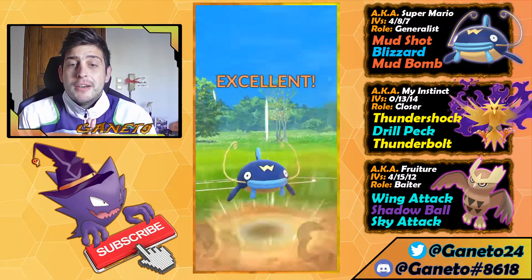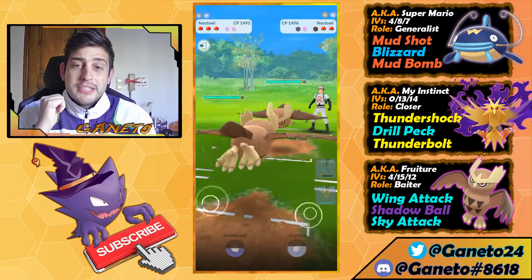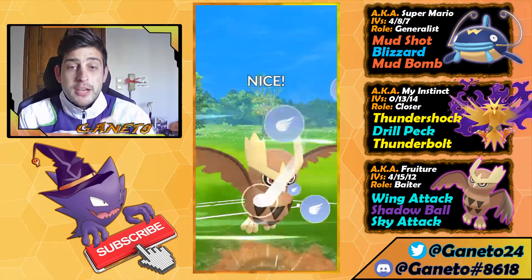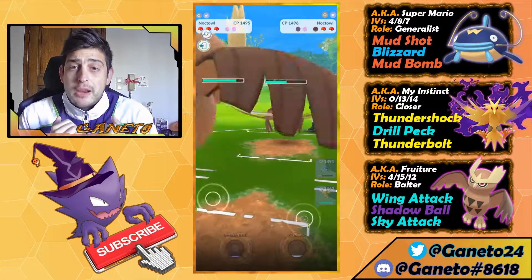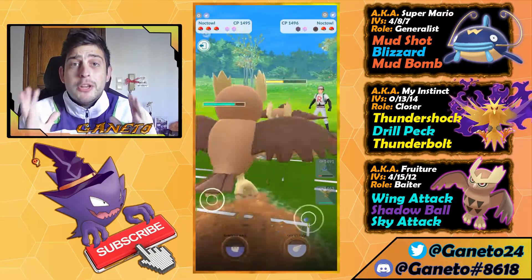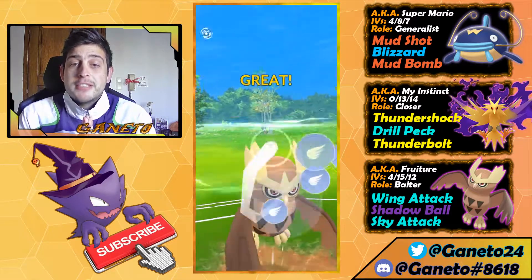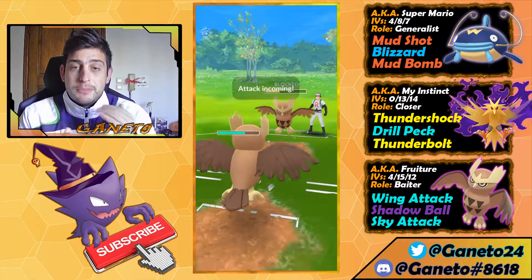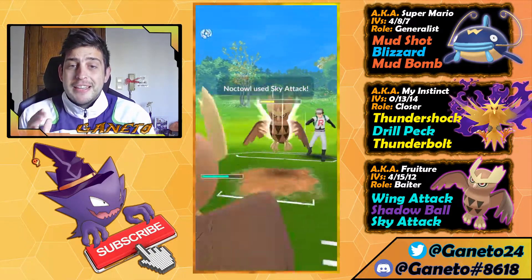Noctowl will be a problem, so here comes the Noctowl. I'm trying to bait a shield and will successfully do so. Now I'm just gonna force the mirror fight. If they switch out to whatever they have at the back, it's fine; if they stay in, it's also fine. I do not care about my Noctowl with this team composition — Noctowl's usefulness is gonna be when you use it to bait out their third Pokémon.